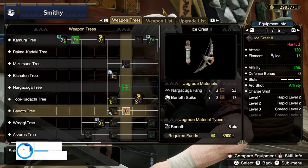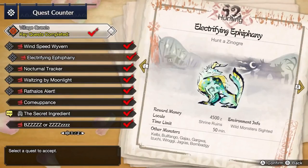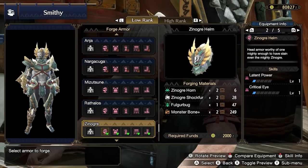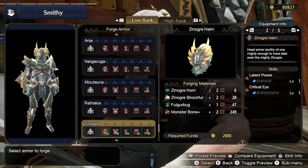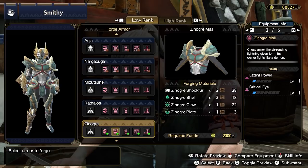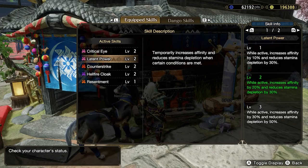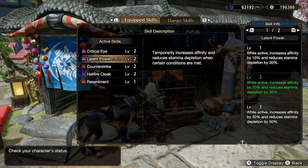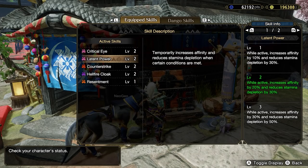We're ditching this bow as soon as we get to high rank. Now hunt Zinogre in the key quest Electrifying Epiphany. Zinogre has some very appealing offerings. The Zinogre Helm gives Latent Power and Critical Eye. The Zinogre Mail has the exact same skillset. Latent Power is very strong but does have limited uptime — it triggers when you've been fighting a monster for a certain amount of time.